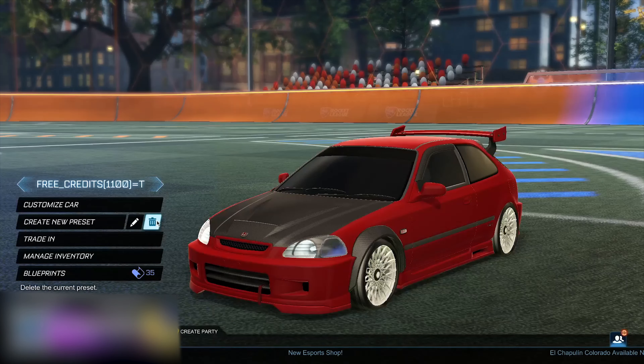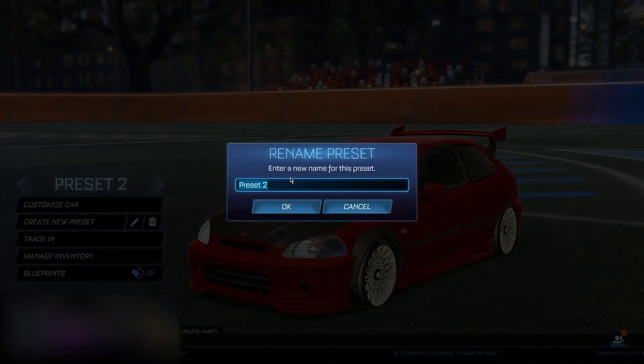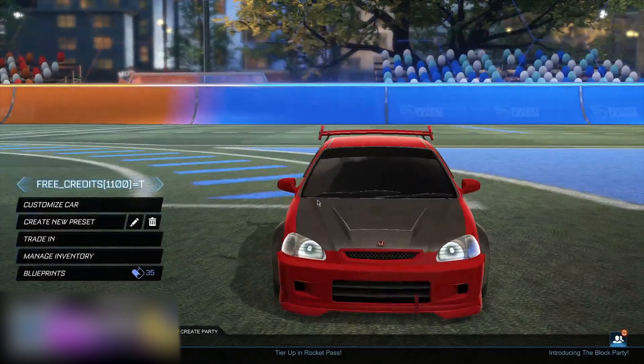Now when you guys have chosen the new banner, go to your garage, delete this preset, then create a new one and name it the exact same thing. You want to type 'free_credits', the amount you want — remember it has to be below 10,000 — and then '=t' for true.